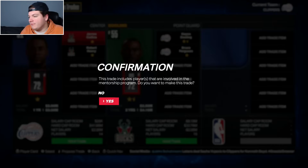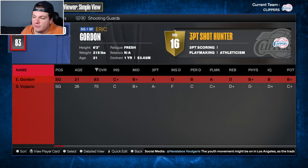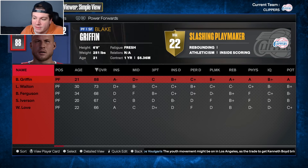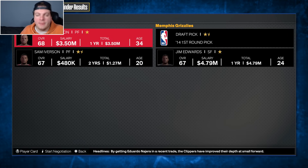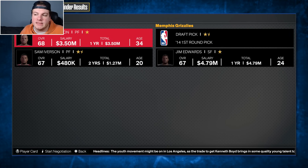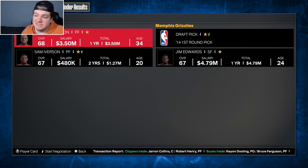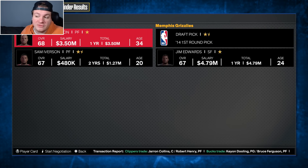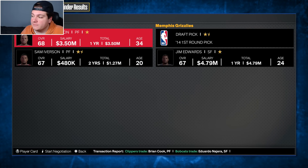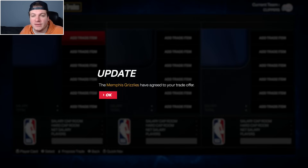So Baron Davis now has a backup in 30-year-old 72 overall Keon Dooling. One final trade: since 2K wants to be lazy and put auto-generated players on my roster, I'm going to abuse the system. 68 overall Bruce Ferguson and 67 overall Sam Iverson are heading to Memphis for a 2014 first round pick and Jim Edwards, who's on an expiring contract. If 2K wants to play games, I can play some games too. Let's set the rotation.